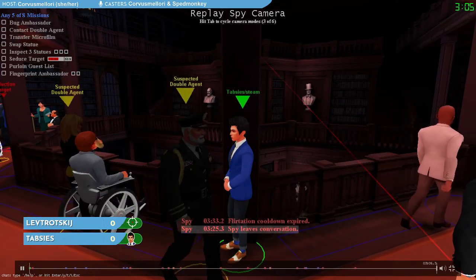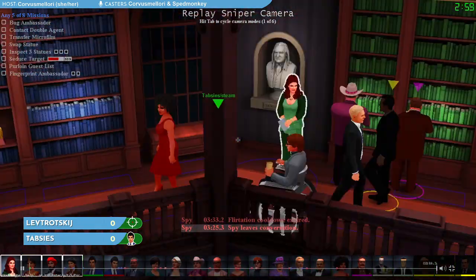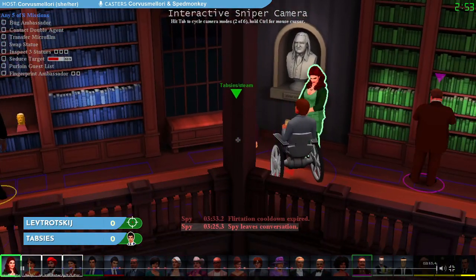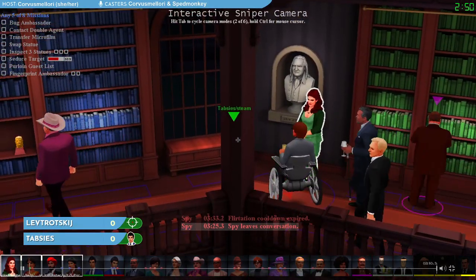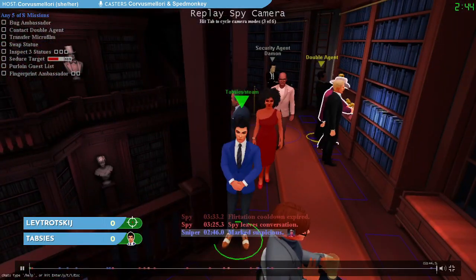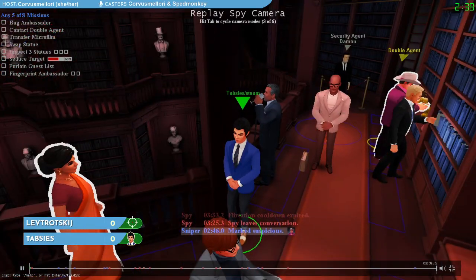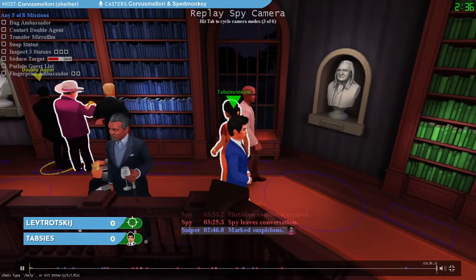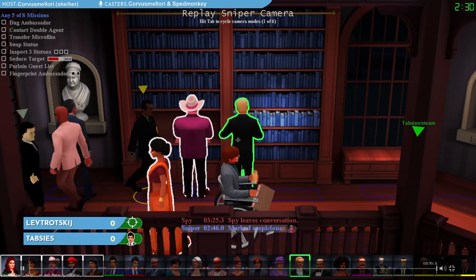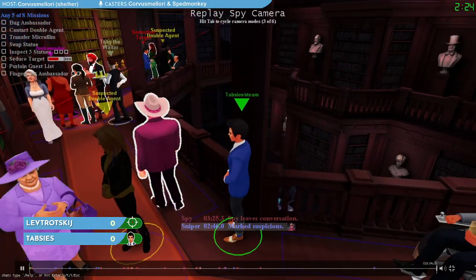Thabsees is trying to hide from the sniper. You can see the sniper's laser view — it's very difficult to see Thabsees hiding behind this pillar. This is a common trope in Spy Party venues: there are places where the spy is difficult to see. Thabsees is hiding behind this pillar, waiting for something to happen. They want the sniper to kind of lose track of them for a while so they can do something sneaky. The sniper is busy tracking all the other guests, seeing which ones are talking in conversations or doing other things that could mean they're making progress on missions.